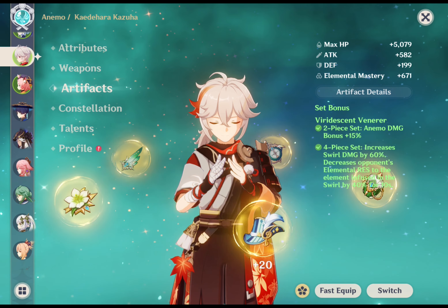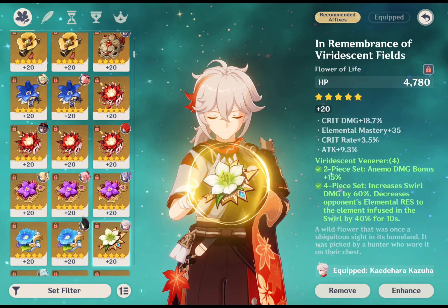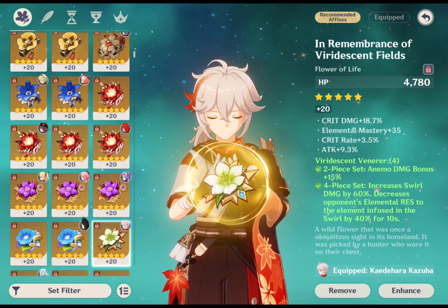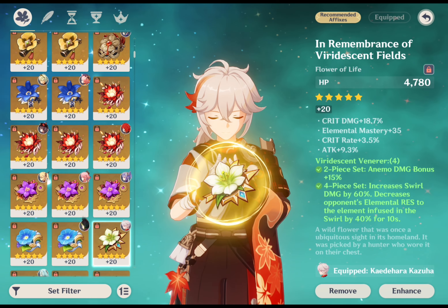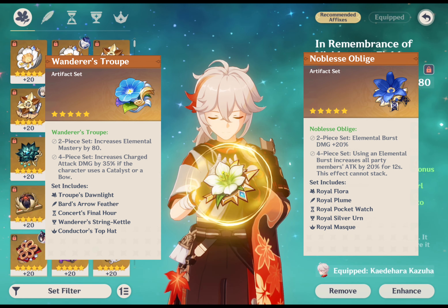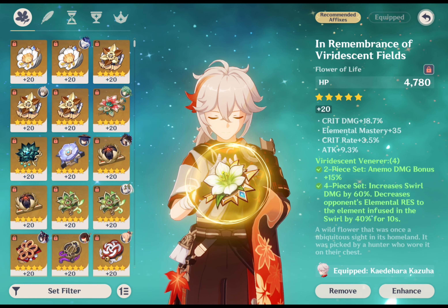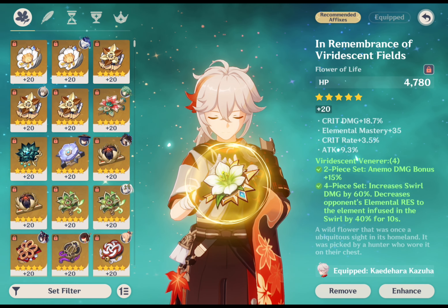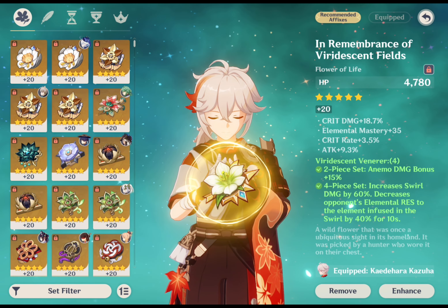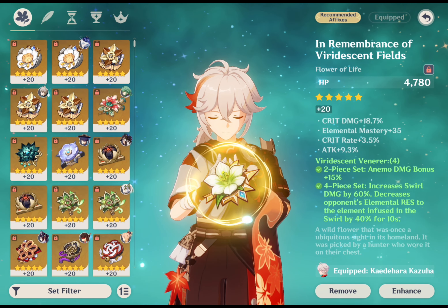Moving on to his artifact sets: Viridescent Venerer is Kazuha's best artifact set for any build. The 2-piece buffs his Anemo damage by 15%, boosting the damage he does with his skill and burst. Invest in a 4-piece Viridescent Venerer set if you plan to capitalize on his Swirl damage — it boosts Swirl damage by 60% and lowers enemies' elemental resistance to the element infused in the Swirl by 40% for 10 seconds. If you don't have Viridescent Venerer artifacts ready, you can complement a 2-piece set with 2-piece Wanderer's Troupe (80 elemental mastery) or 2-piece Noblesse Oblige (increases elemental burst damage by 20%).